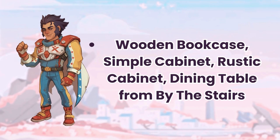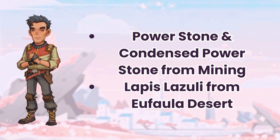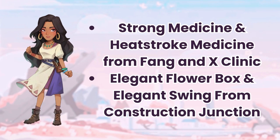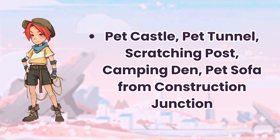Penn's easy gifts are wooden bookcase, simple cabinet, rustic cabinet, and dining table — all purchasable from by the stairs. Cheese's easy gifts are tea leaves from by the stairs, and power stones, data disks, and engine acquired by mining early on or purchased at the salvage shop. Unsuur's easy gifts are power stones and condensed power stone acquired by mining, while lapis lazuli is available once the Eufaula desert has been unlocked. Amira's easy gifts are straw medicine and heatstroke medicine from the clinic, and the elegant flower box and elegant swing from Construction Junction. Katori's easy gifts are sunscreen and facial cream from by the stairs, and milk steamed egg crafted at a cooking station or purchased at the Blue Moon. Elsie's easy gifts are the pet castle, pet tunnel, scratching post, camping den, and pet sofa available at Construction Junction.